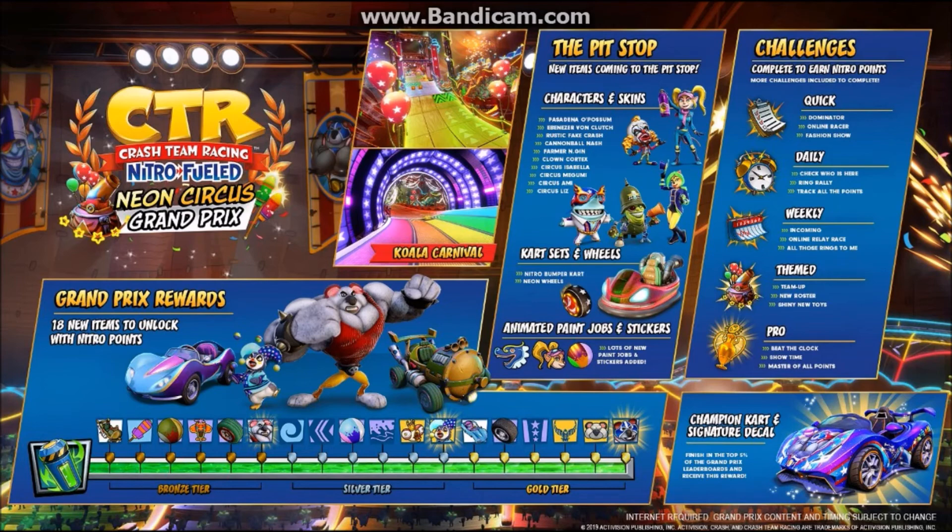Let's talk about challenges. Not only do I see a ring rally in the daily challenges, but there's also an online relay race listed weekly. The theme challenges say: Team Up, New Roster, Shiny New Toys. Pro challenges include Beat the Block, Showtime, and Basketball Plays. Quick challenges are pretty much the same: Dominator, Online Racer, and Fashion Show.